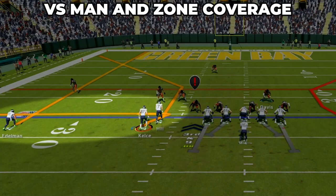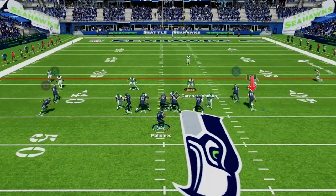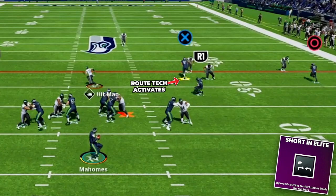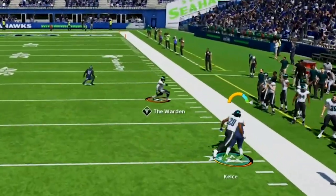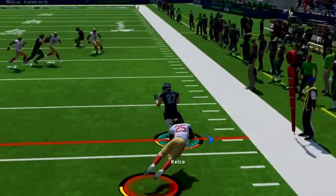On the wide side we have routes that work versus man and zone. For zone it's a flood concept — read the flat defender; if he stays shallow the corner out busts open along the sideline for a big pickup; if he stays back at the snap, check it down to the whip underneath. Against man we have a tight end on a corner route with route tech — as he breaks he gets great separation for a big pickup. You can also look to the tight end whip underneath as a really good checkdown as he breaks toward the sideline.